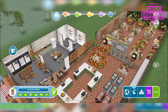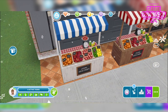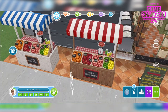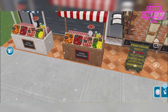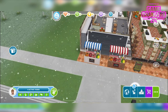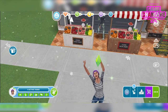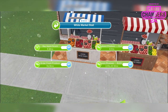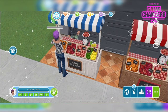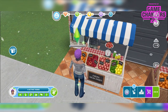Oh my goodness, this is amazing. You can see the fruit there — almost just getting away with those textures. We can tend to the stall. And if we call another sim over, they can maybe then buy something, complain, all that kind of awesome stuff. Oh this is so cool. There you go — she's bought an apple.